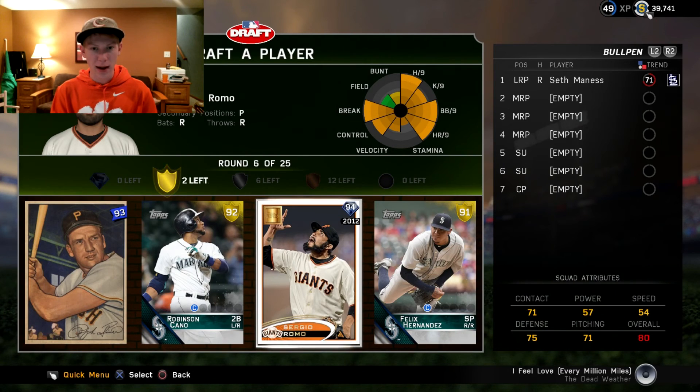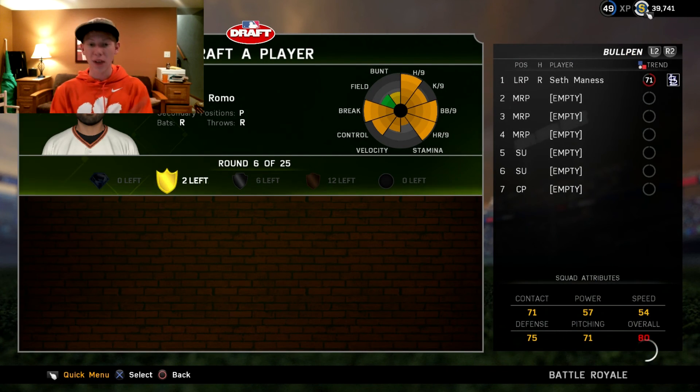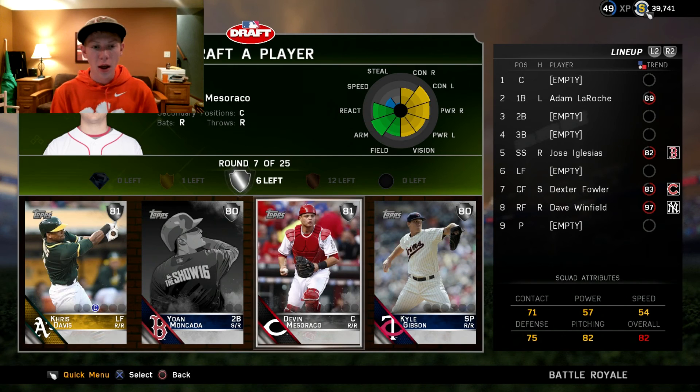Now we have a diamond round. Obviously we're going to be taking Sergio Romo here with the 94 overall, and honestly that's probably who I would have taken anyway. So a very nice pull there. We have a closer, which is very good in the long run — obviously you're going to want a closer for your bullpen.